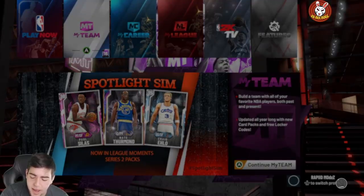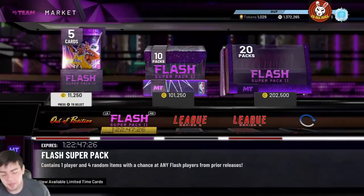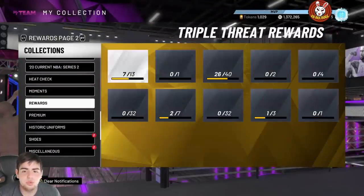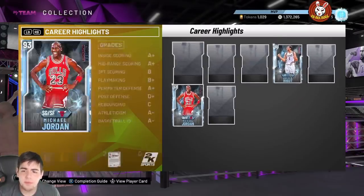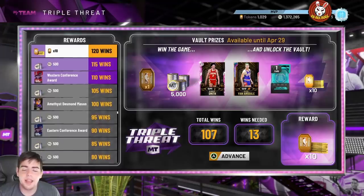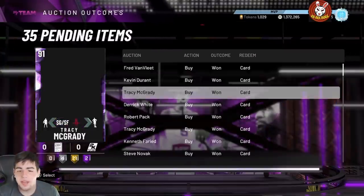2K's content has been really awful lately. They have Super Packs in the market — we'll talk more about that. Whenever the KD locker code drops, I'll release that info. As for the Galaxy Opals, I think they're either gonna be on TTO boards or Triple Threat Online — doesn't look like they'll be in a locker code because there's nothing new showing up there yet. We'll see.